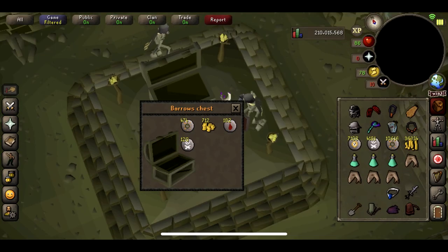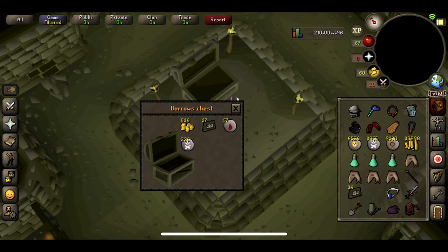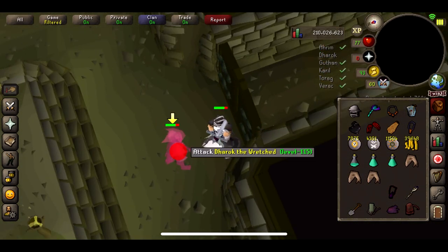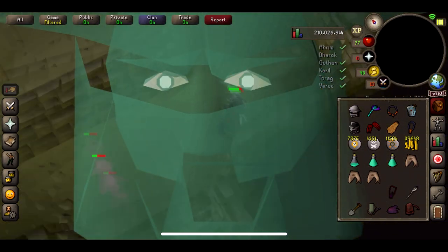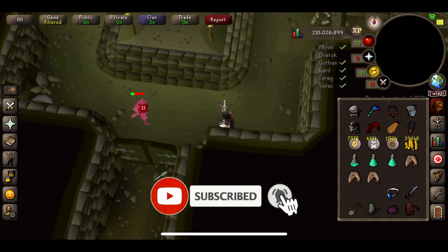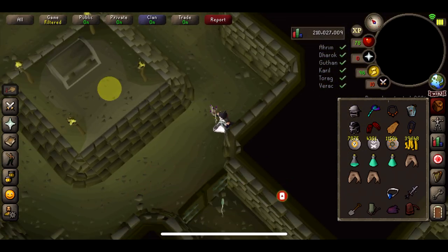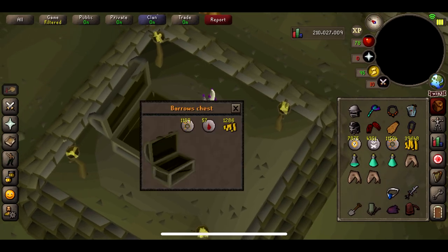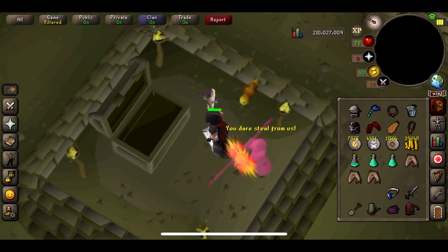More bolt racks and nothing from the following chests — tidy blood runes at least. Okay, so it is the last chest of the three hours. I forgot to mention I'm actually using a ZGS now to get a freeze on things like Dharok, so I can just sit back and take no damage as I finish him off. Hopefully we get something good — let's have a look in the chest... and nothing.